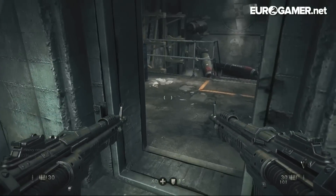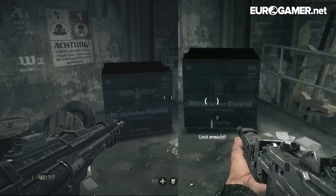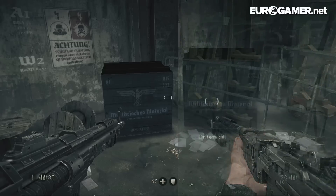For a start, take this box here. There are plenty dotted around the first few levels of the game, and in the uncensored version they display the image of an eagle atop a swastika, which is the former symbol of the Nazi party. Over in the censored German version, the offending asset has been replaced with the much less offensive Wolfenstein symbol.